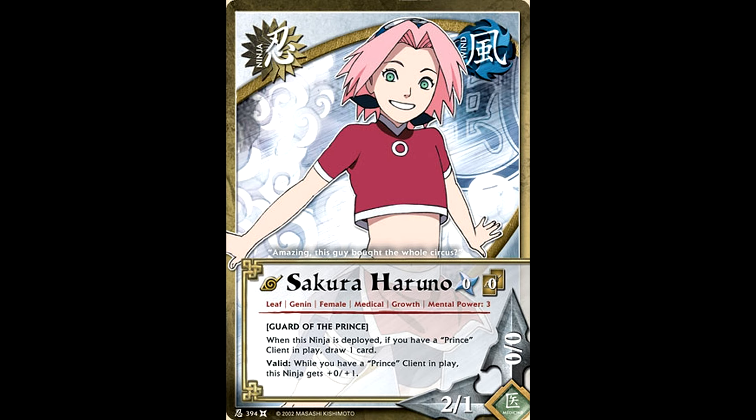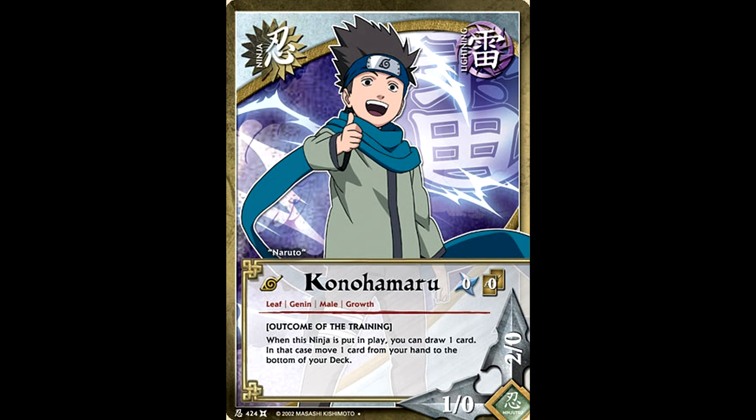Sakura also got a Land of Moon specific card that let you draw if you had Michiru in play and was also a 2-2 as long as that card was in play, so you could hypothetically run a stronger prince lineup. But for the most part, you always used the new Naruto and Sakura because you had lost so much with the loss of your Inoshika-cho formation.